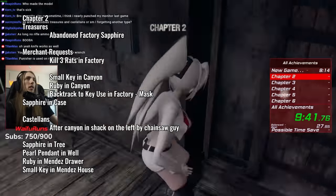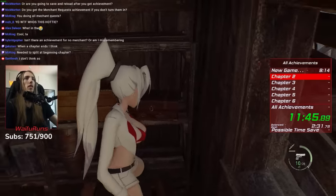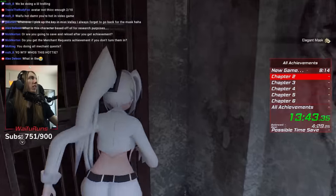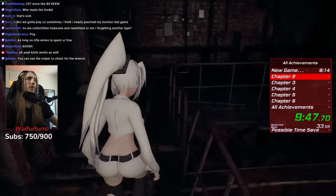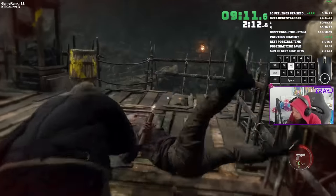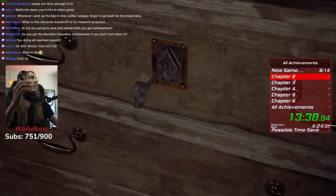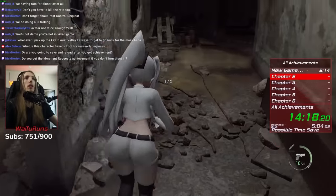Chapter 2 has nine treasures, one Castian about halfway through, and a Merchant Request to kill three rats. I totally forget to do the rats, so I go back to do them when I backtrack to the area, while using the small key to unlock the drawer for the mask. This lost me a ton of time, but remembering to actually grab everything was my number one priority.